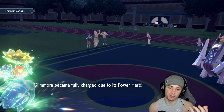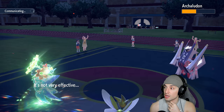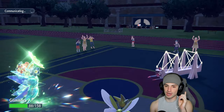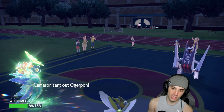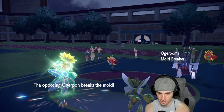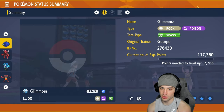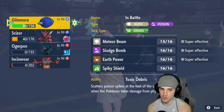It might be going after Glimora — that's why it Terastallized — but it's still doing ridiculous damage either way. Flash Cannon targets Scizor — we soak that, minus one Special Attack on Archaludon. Now Earth Power finishes it off. Ogerpon comes out too — the real question is who's faster? Ogerpon is faster, so we're in a decent spot.